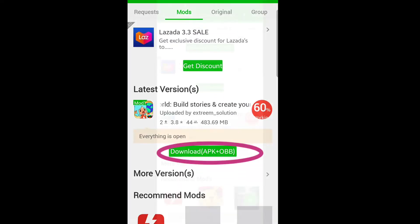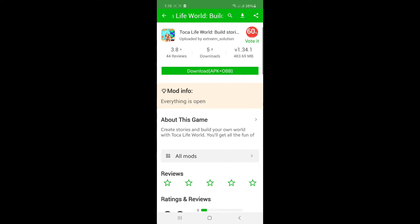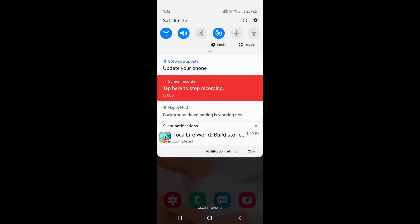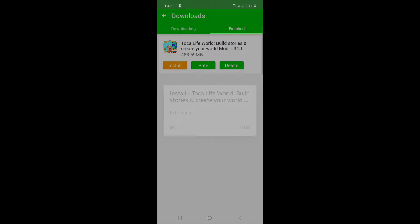Go here guys and click download. Initializing, connecting — and wait for it to download. It's already downloaded, so just press on it and install.